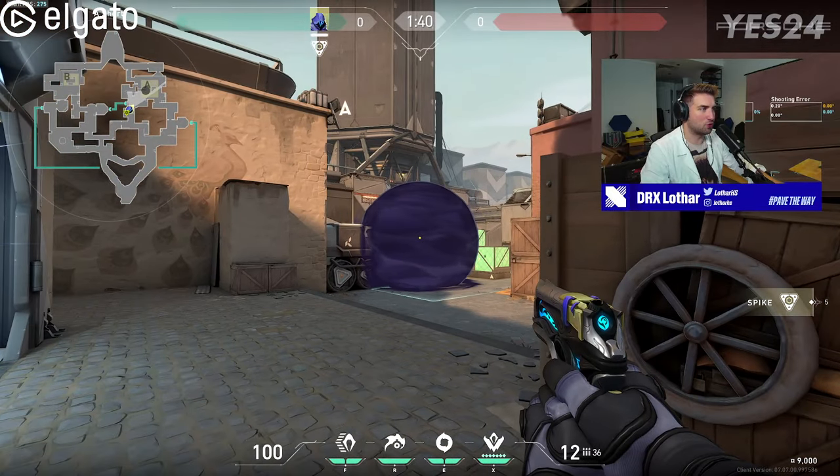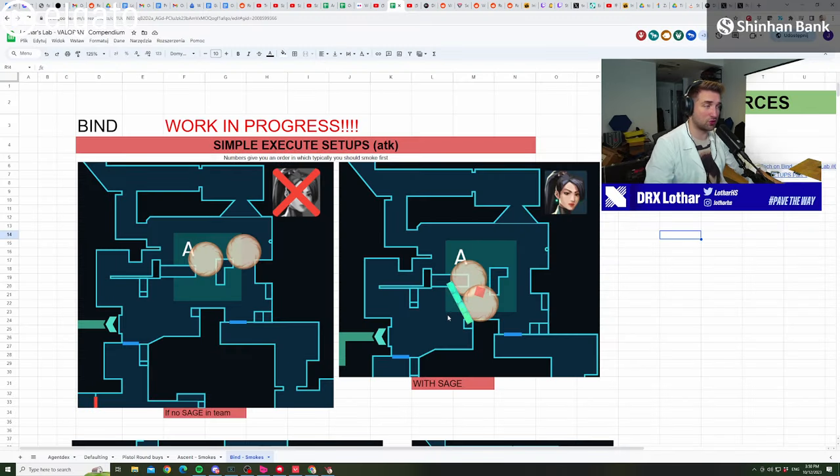When you do the smoke on top of the truck, you're going to cover heaven at the same time, which is important because now you have an easier way to go onto site. You put one smoke on top of the truck in the middle and the other smoke to cover alongside it for the site. Now you wall with the Sage in front of the smokes. It's incredibly important to NOT wall inside of the smokes because you won't get information on whether someone is standing in that smoke — they might be on the wall or even in front of it and could push out and kill you while planting. Do the wall in front of the smokes and you're never going to die because of that.